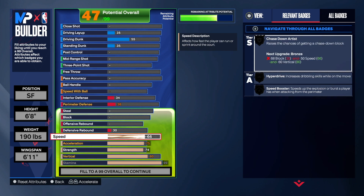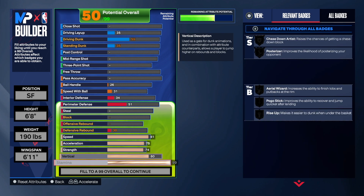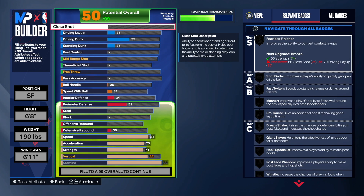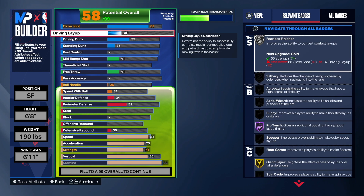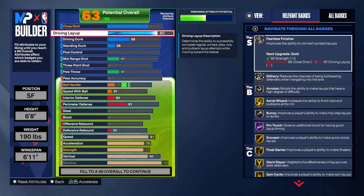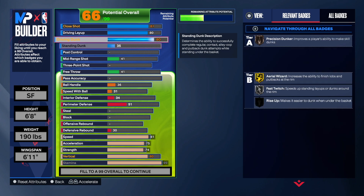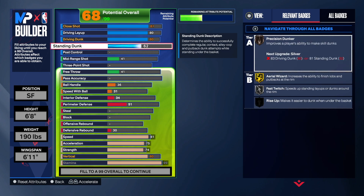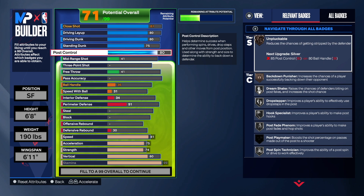Acceleration we're going to 75, then 81 on the speed. Now we're going back to finishing: 81 close shot. When it comes to making these builds and getting shades, you have to hit certain thresholds for certain attributes. Driving layup — go to 80. Driving dunk — go to 80 as well. Standing dunk — go to 75. Post control — 81.